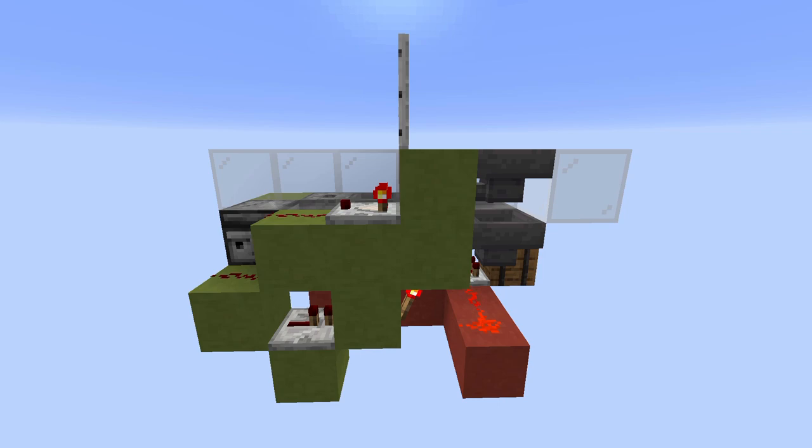like a hopper or a barrel, which are both used in this design. Then there's also a comparing mode, where it can compare signals to each other, and a subtracting mode, where it can subtract signals from each other. How those work I'll get around to when we get to the circuit that uses them, but for this first circuit — the item filter — we only need to understand that it can detect how many items are in that hopper.